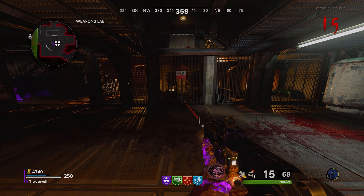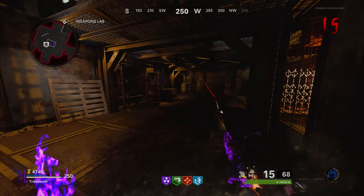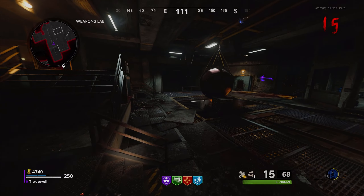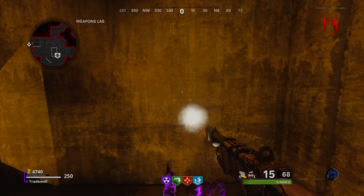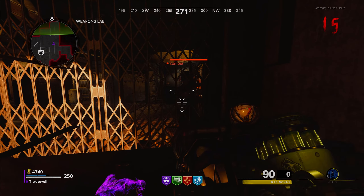Once you've done that, simply get yourself back into the glitch and you will be able to go up to high rounds and earn high battle pass tier progression if you haven't reached level 100 yet. Just perfect this glitch and you will be able to get into it every single time.